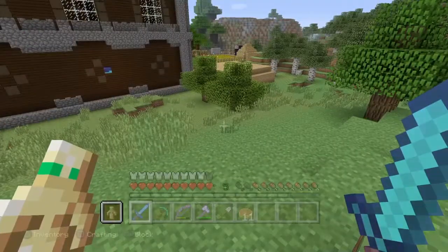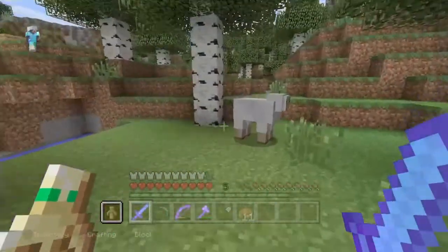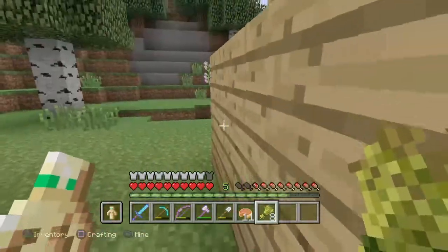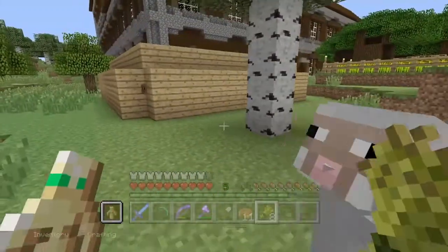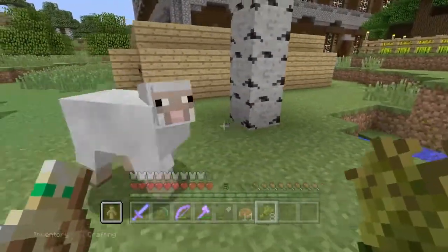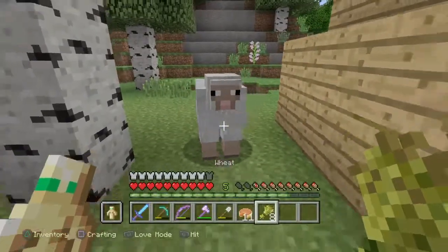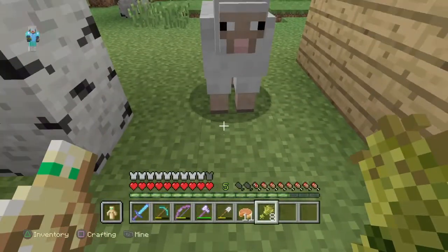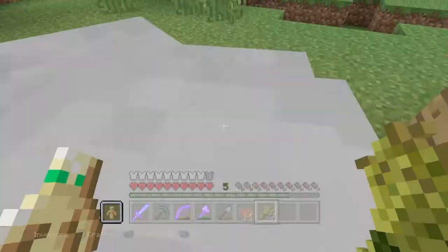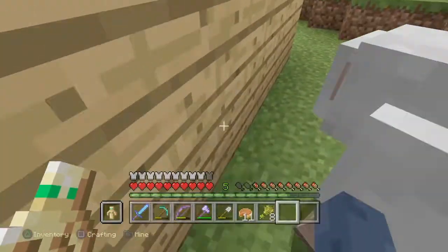What I want to do for today's video is go back and check our sheep farm to see how our animals are doing. I also want to add a sheep in there because the population is getting low. Come on — come in here, you stupid sheep! And now you follow me.